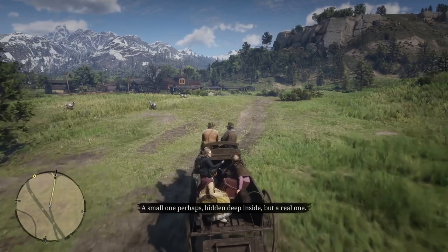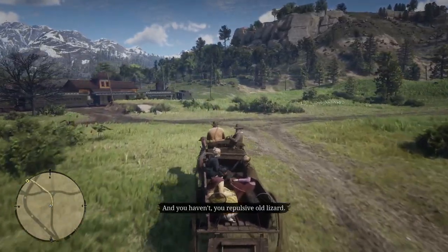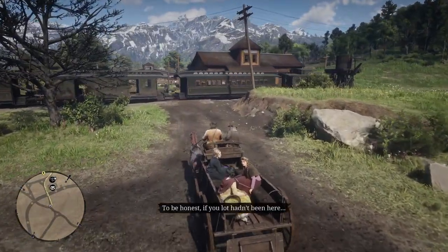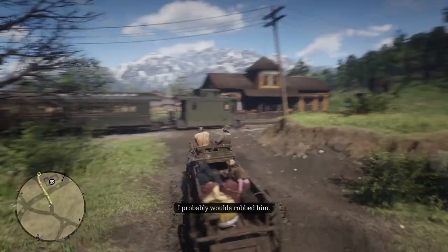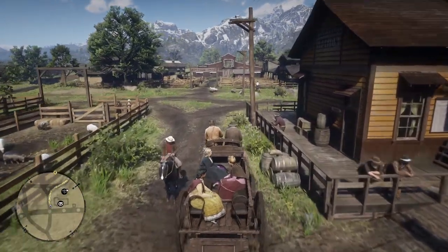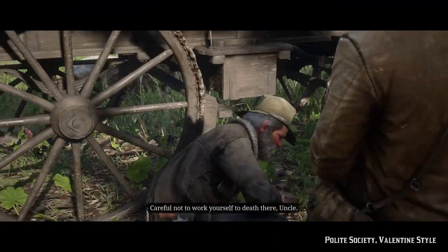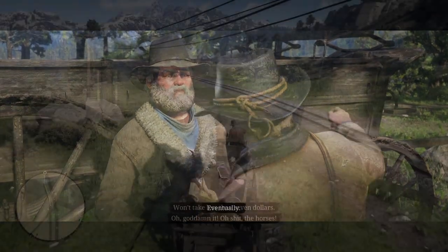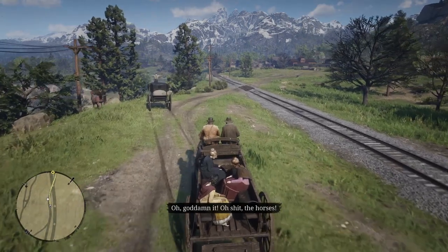I've seen many people talking about how to get the legendary horse, and many say that you can get it as soon as you start Chapter 2 — and they're not wrong — but they normally forget to say that you need to complete a specific mission before the horse is available to tame. So as soon as you start Chapter 2, you'll want to start the mission 'Polite Society, Valentine Style' that Uncle will give you. All you have to do is go to Valentine on the coach with Uncle and the ladies, and basically follow the rest of the mission.